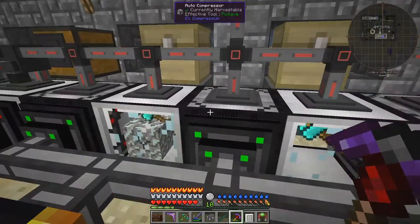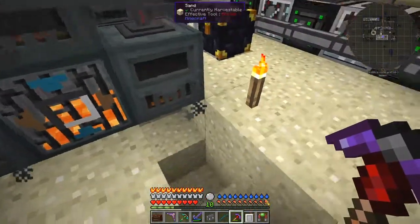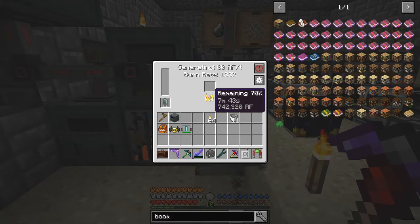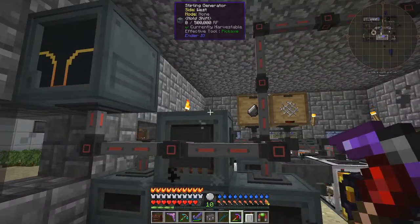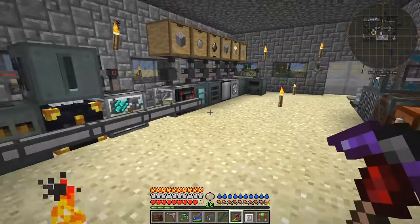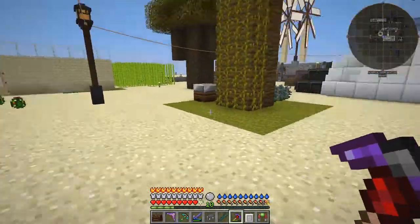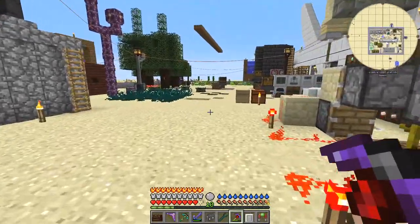So I'm generating enough power to do all of these machines. I don't know what I'll do with this cable - I could probably remove it but I'll do that another time. A quick look down here: we're almost ready to get another bucket of lava, and these things have got about nine minutes of burn time left. The next bucket will go in here, then the one after into there, and the last into here. I think we've got enough power stored. It's always a balancing game in Minecraft, isn't it.